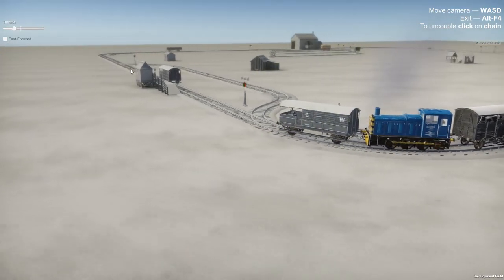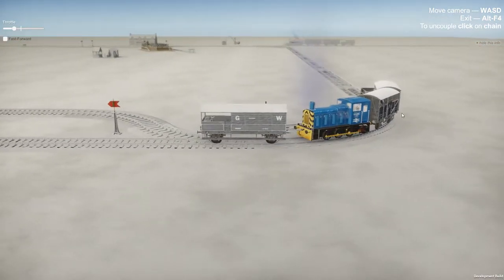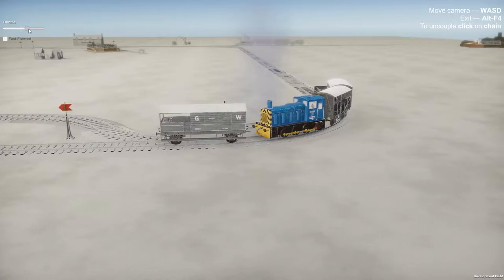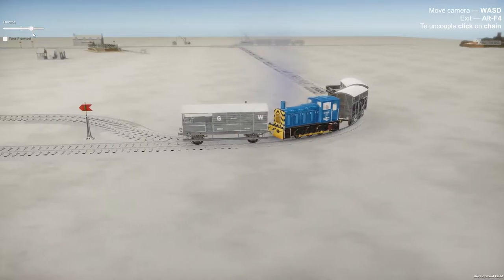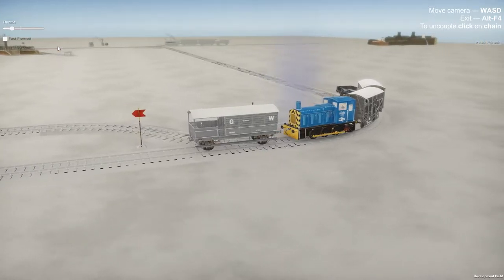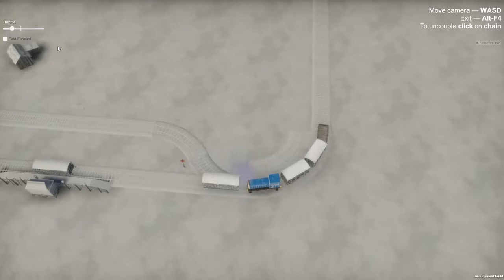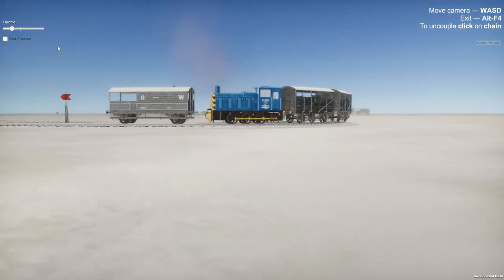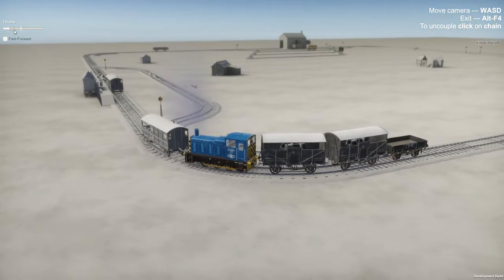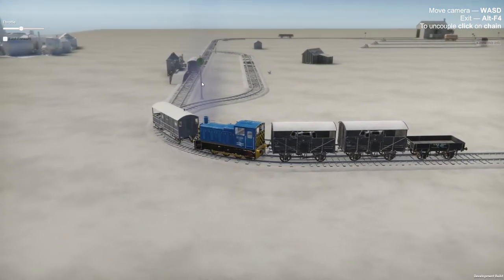I actually want to get this car off the front of my train here. As you can see, it does have a pretty good handle on the physics — you can watch the cars shunt and move as you go back and forth. It's very basic right now: WASD to move the camera, W and S to move it in and out, and A to rotate.